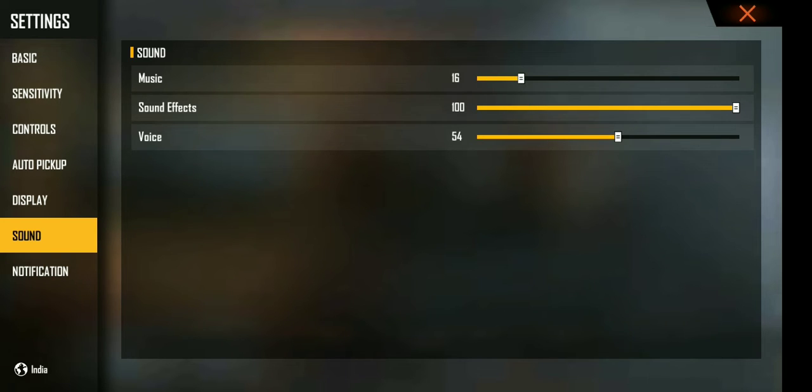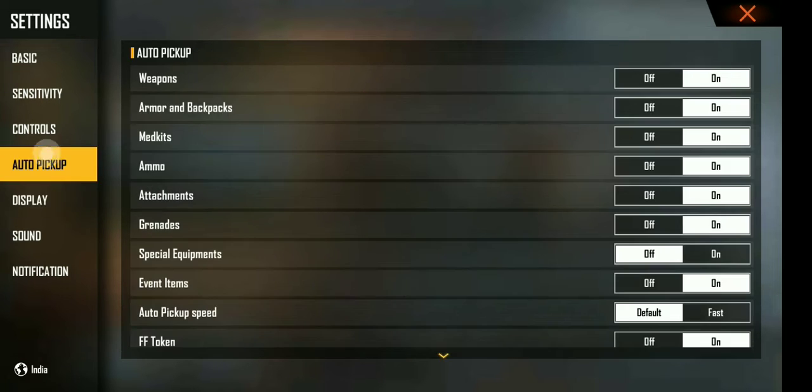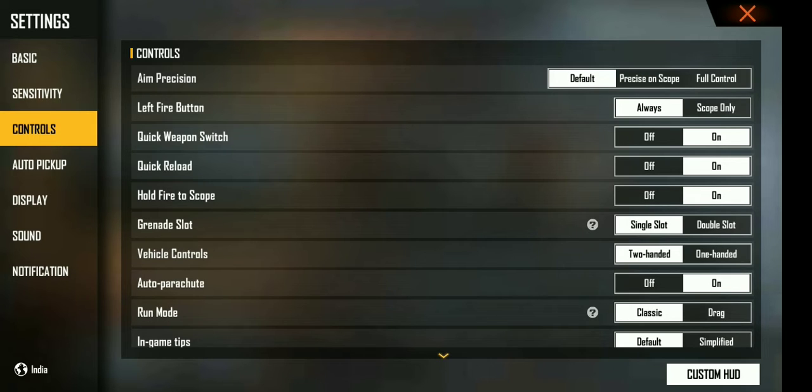If you press 1, it will be 1 free spin. If you press 1, 9 — that's 10 spins. You can try this.